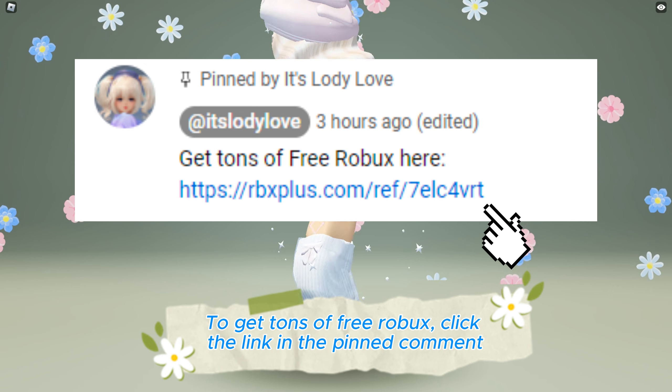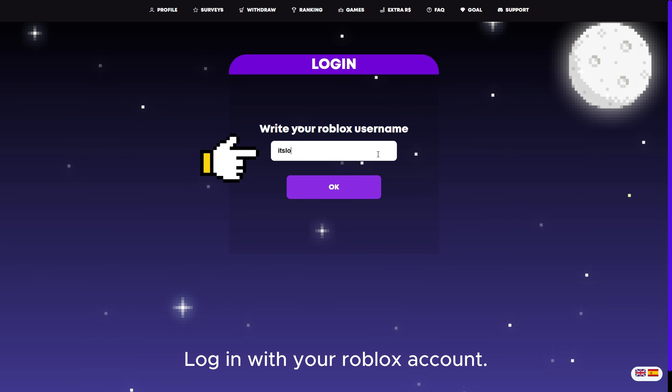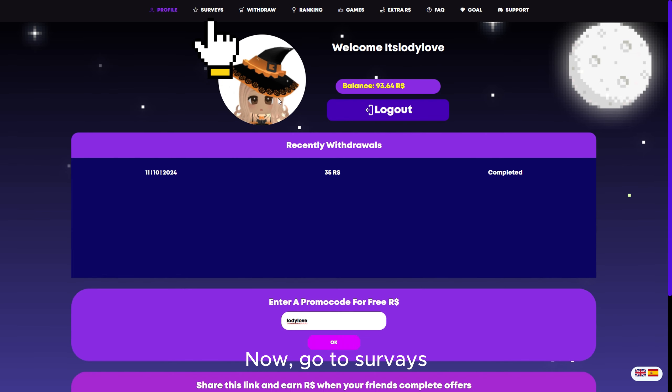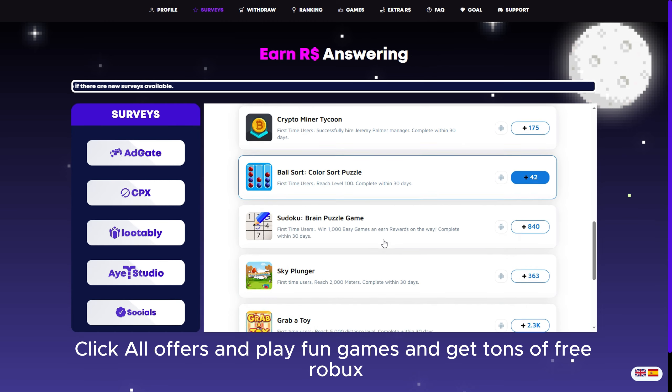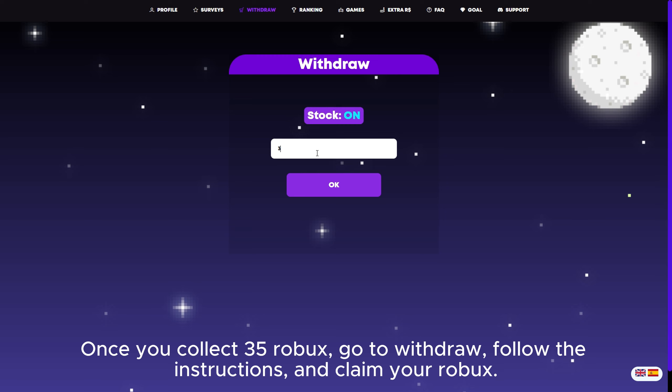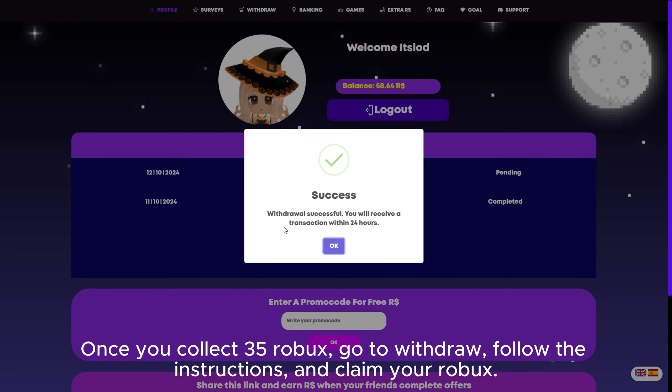To get tons of free Robux, click the link in the pinned comment, log in with your Roblox account, go to surveys, click all offers, and play fun games to get tons of free Robux. Once you collect 35 Robux, go to withdraw, follow the instructions, and claim your Robux.